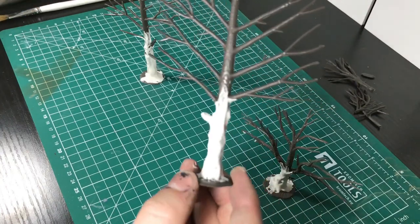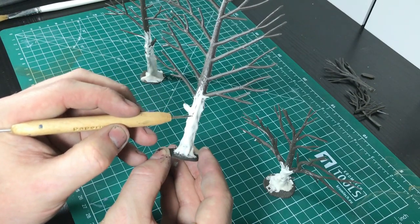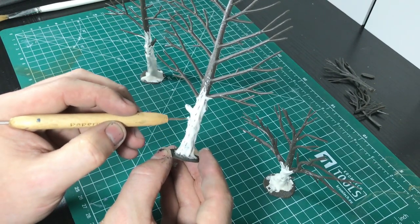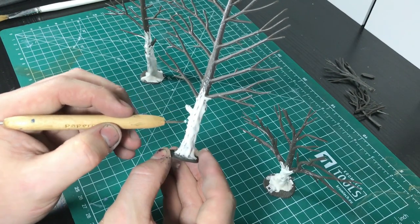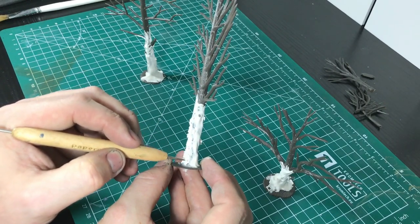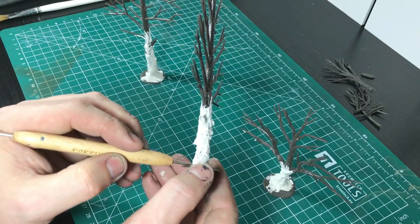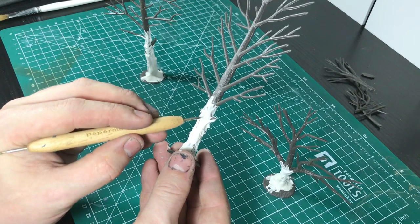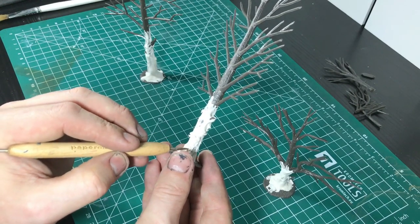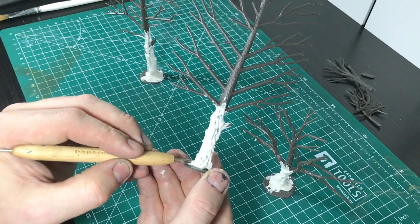Once it's nearly dry — leave it about 10 minutes — check it's firm and holding its shape but not fully set. Then get something like a cocktail stick or a green stuff tool with a little point and draw the lines in. I'm not just drawing lines down, I'm actually poking as I go to add some inconsistency to the bark texture so it looks more organic. If you pull a bit and break a bit off, don't worry — bark does break on trees, and mistakes look better sometimes.